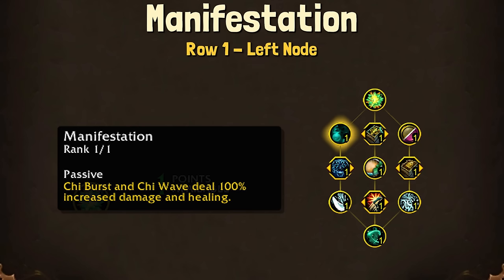For the first row on the left node, Manifestation is a very simple increased damage and healing to Chi Burst. Unfortunately, Chi Burst is optional now and it's still not a great ability, so I don't know how much value this will get.